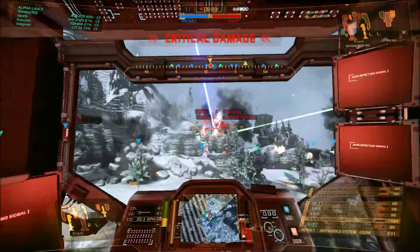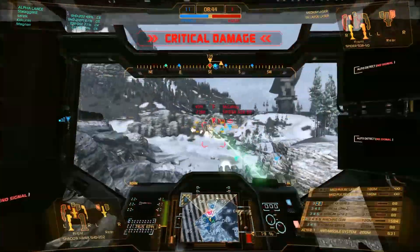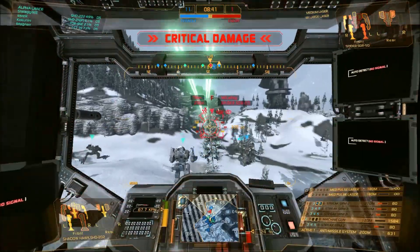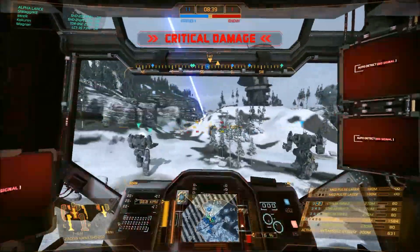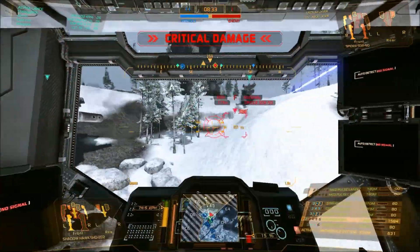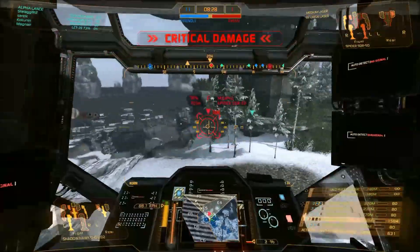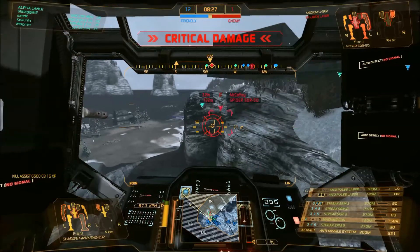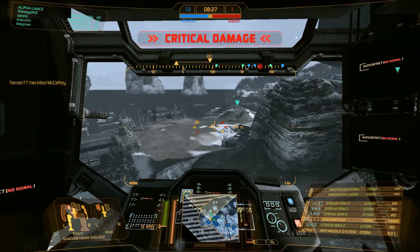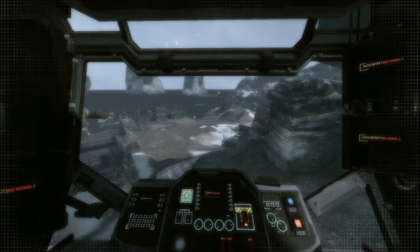I can't get my reticle on any spider long enough to get a lock. Yeah, same here. I'm going to dump above him because I don't have any weapons. Come here, you dirty bastard. Nice. 21% health. Yeah, nice. I only have armor on my left leg and head.